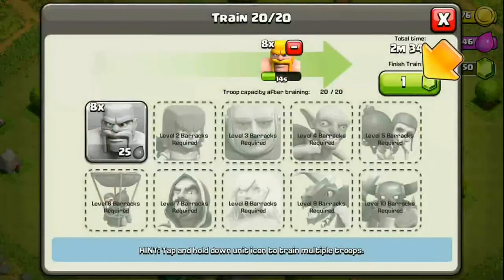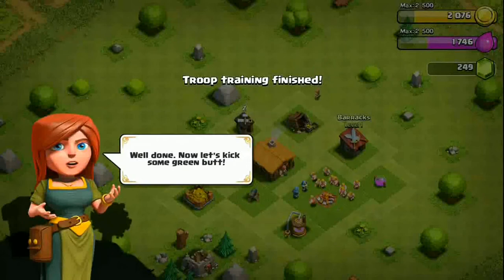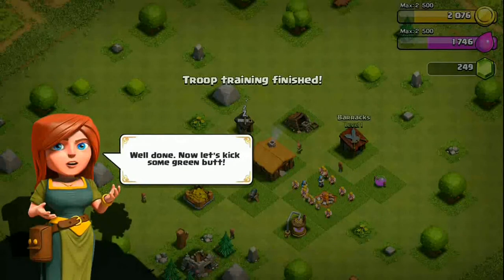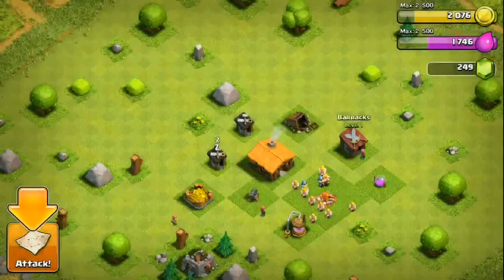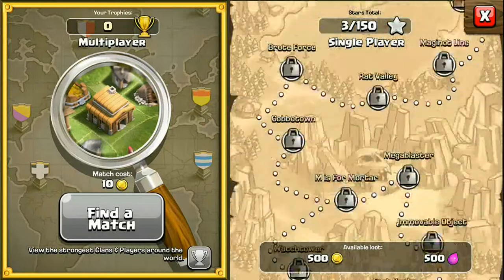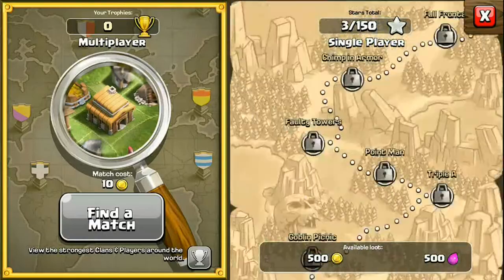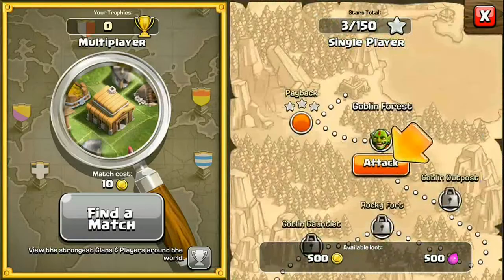The mines and collectors generate gold and elixir after every few minutes, so it's really important to keep upgrading them. Make sure you don't rush upgrading them though — the more you upgrade, the more storage capacity they have. That's something to keep a check on.